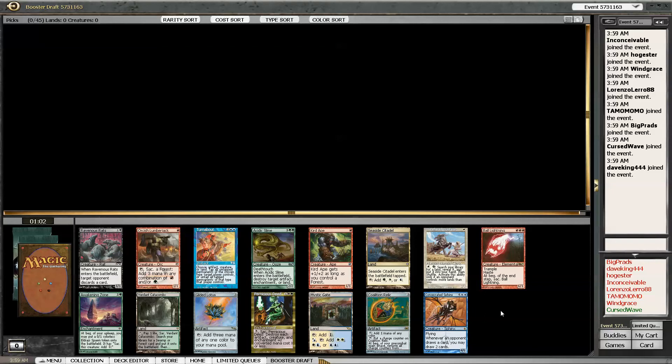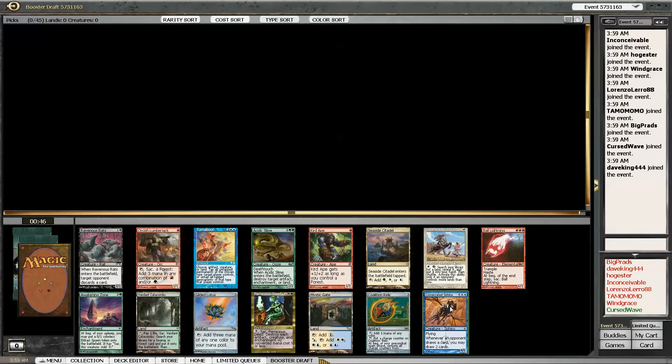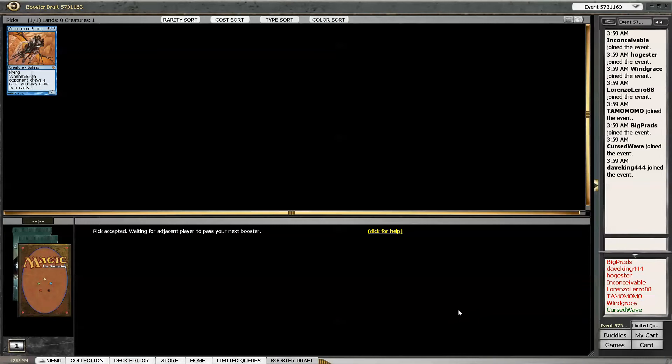Hello, this is Gabriel with ABU Games.com doing another cube draft. This is a sweet pack with some really heavy hitters: dual lands, Coalition Relic, Consecrated Sphinx, which is definitely one of the most powerful creatures in the format. Hopefully one of these dual lands will come back. There's probably no way Coalition Relic comes back. My first pick would be Consecrated Sphinx, second pick Coalition Relic. I'm a sucker for the Consecrated Sphinx, plus I haven't had it in any of the cubes I've done.